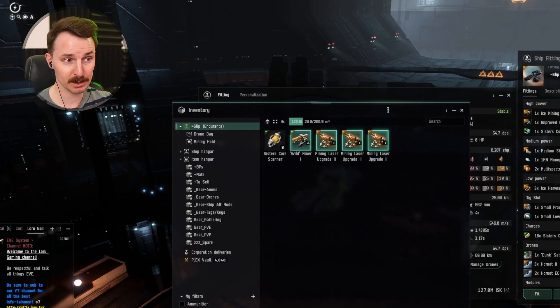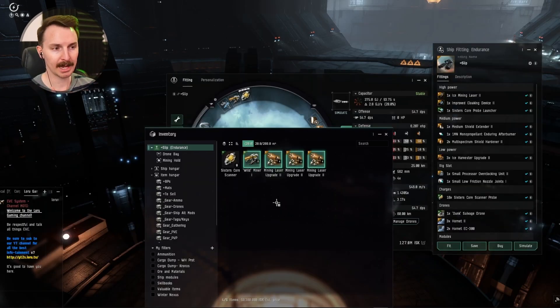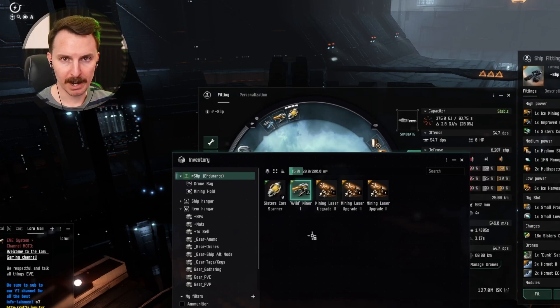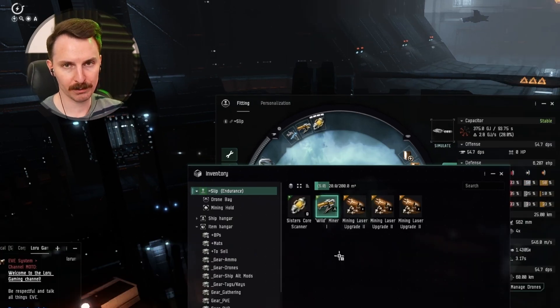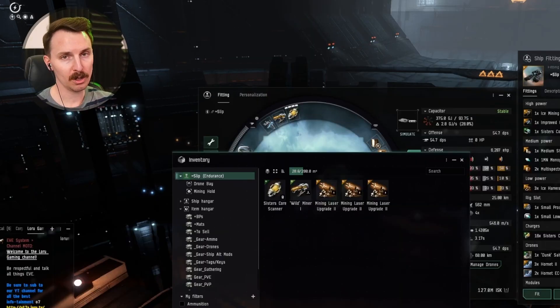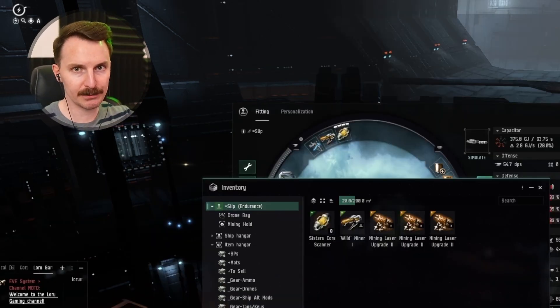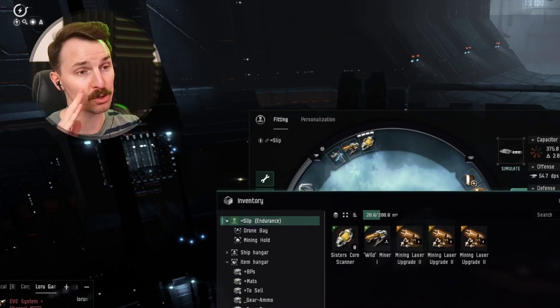Simply replace your ice miner with the ore miner and the ice harvester upgrades with mining upgrades — you can do this in any station. This lets you pivot on the fly: if the ice belt you're trying to reach is completely camped, you can go to another system and start mining ore instead. The ore miner (Wild Miner) is chosen over Tech 2 because Tech 2 puts us over on CPU and power grid requirements, and it also has zero residue — go fast without hopping asteroid to asteroid. You can find asteroid belts all over low-sec, but make sure you're going after the ones you can't find in high-sec. This multi-fit approach gives you near-guaranteed income assuming you don't get ganked.